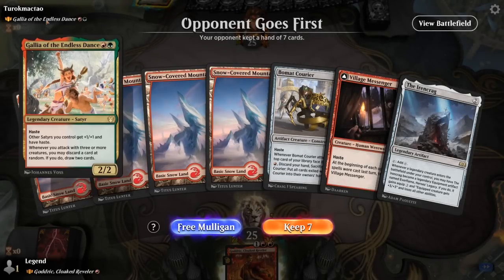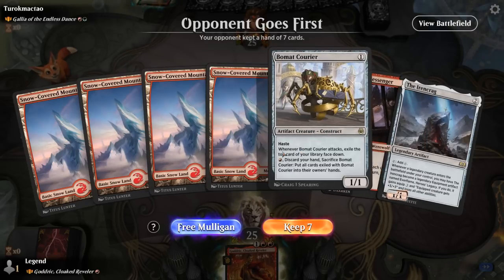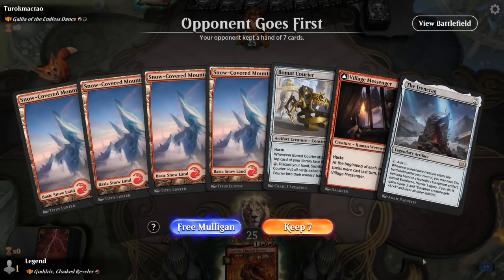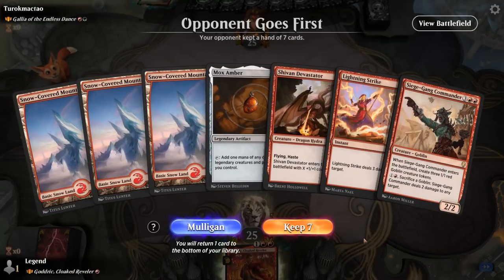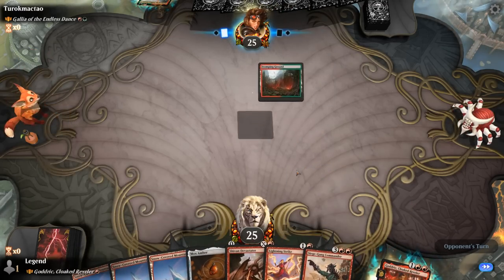We're on the draw facing Gallia, another aggro deck. Our hand isn't amazing — we've got a couple of one-drops and Ironcrag, but no real powerful curve-topper, so we take a mulligan. The new hand has a Lightning Strike to interact and then Godric plus Mox Amber can maybe set up a turn-four Siege Gang.